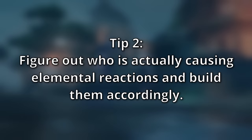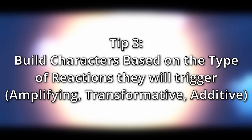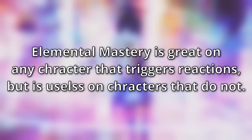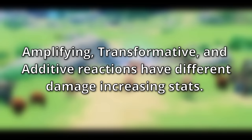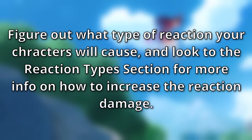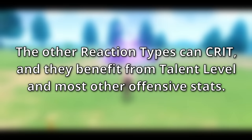Tip number two: figure out who actually causes elemental reactions in your team. This can be tricky and may require some testing, but make sure to look at who is actually causing the reactions as it sometimes may not happen as you imagine. Tip number three: build characters based on which reactions they will trigger. Elemental mastery is great on any character triggering a reaction, but completely useless for characters that are not. If a character is triggering a transformative reaction like hyperbloom or swirl, they want a lot of elemental mastery but don't really care about crit. Whereas if a character is triggering an amplifying or additive reaction like melt, vaporize, aggravate, or spread, they want EM but also a lot of attack and crit.